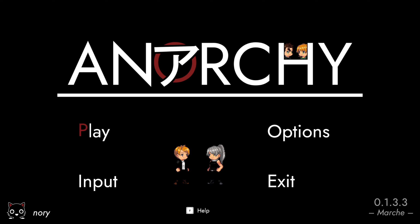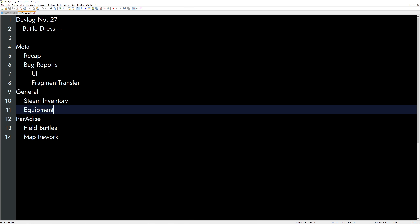Let's hop over to the notepad and see what's up there. Devlog number 27 is called 'Battle Dress' because there are two very exciting and incredibly cool features coming.